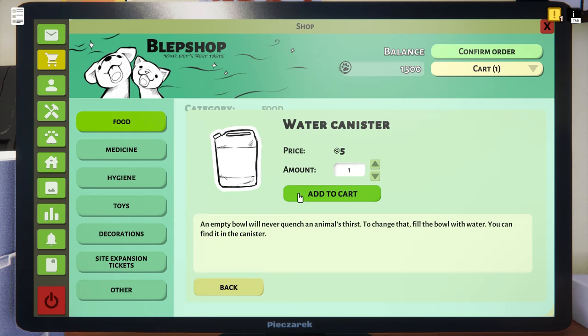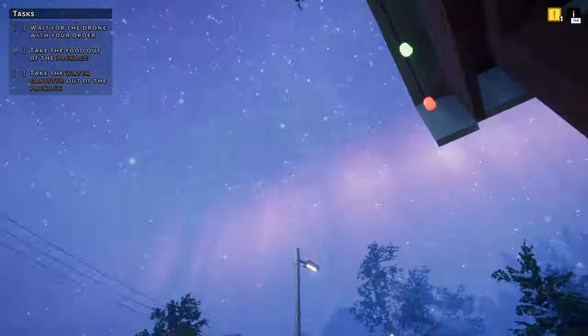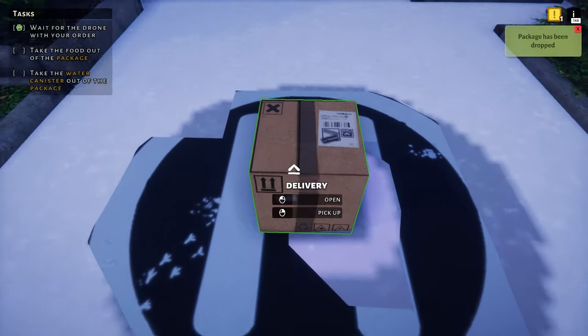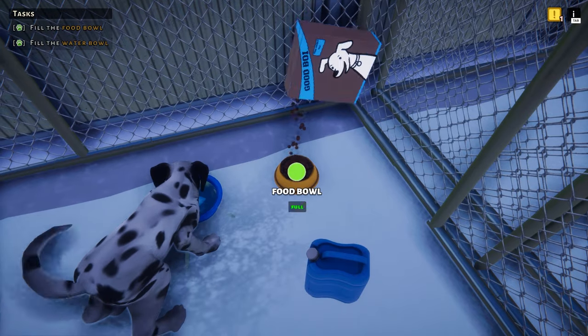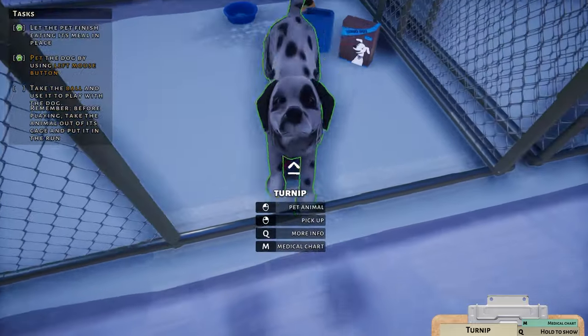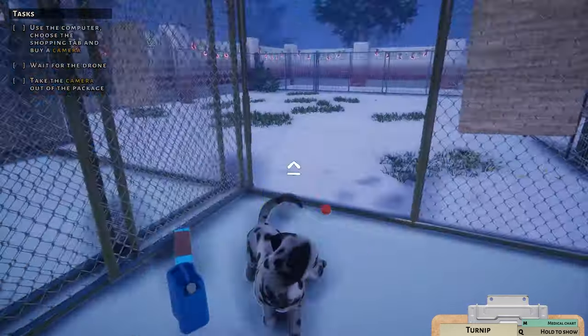Don't worry, I haven't forgotten about the euthanasia — it's coming. We just wait for a drone to drop the food and water off. Food from the sky, thanks! Now we can feed and water Turnip. Eat up — need to get you nice and fat for adoption, deliciously fat. We'll play some sport with him too, because we don't want his muscles getting too tough. Go get the ball!